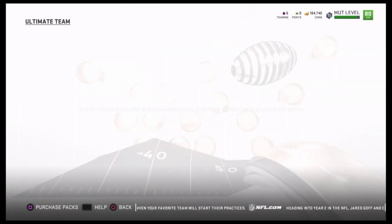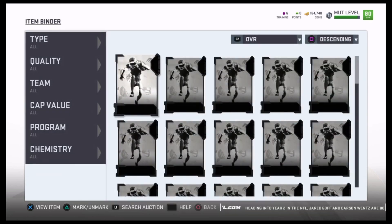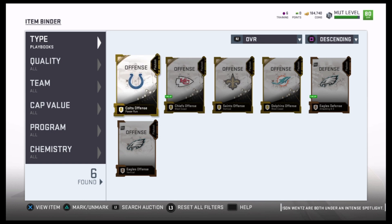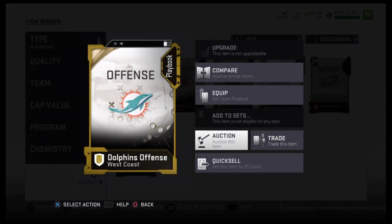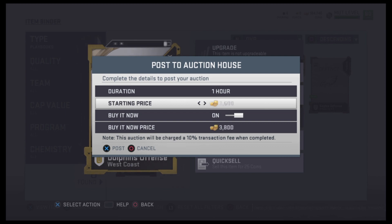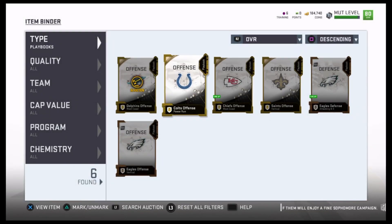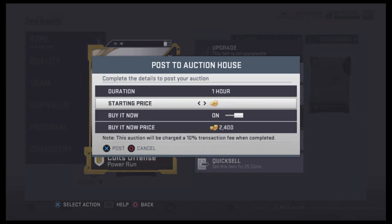Now I'm going to sell this playbook. First I'll check my item binder — I already have six playbooks sitting in there. I'm currently using the Chiefs one, which I highly recommend. I haven't sold my Dolphins one yet, so I'll put that on the auction block too. I'm listing them at 11,500. A lot of people don't know how to make these playbooks, so they just buy them with coins. I'm going to take advantage of that. I probably made each one for somewhere between 1,000 and 3,000 coins depending on how many silver cards I already had.